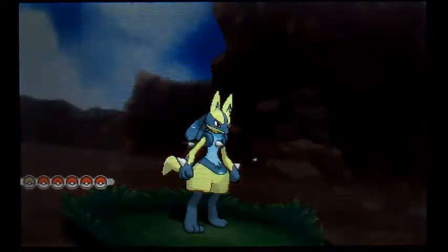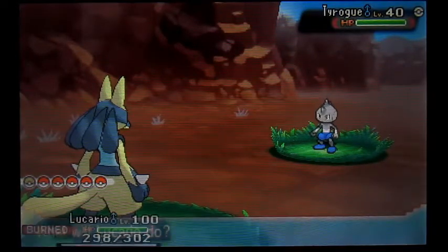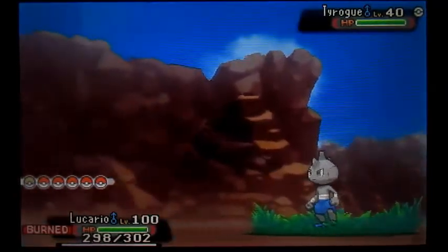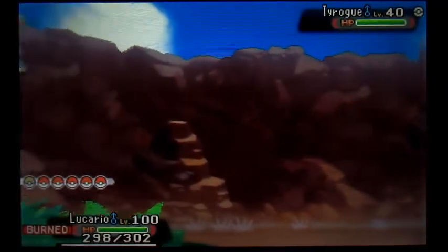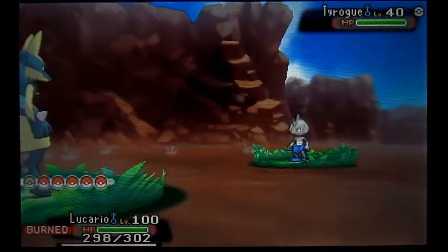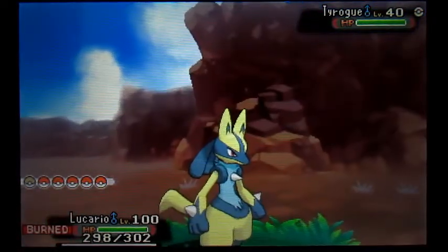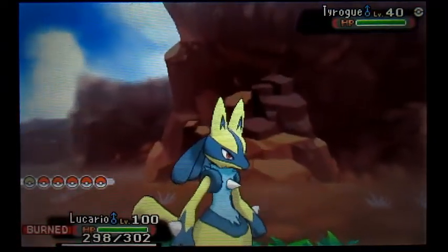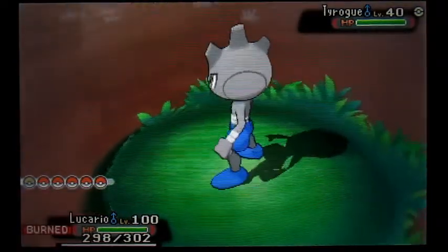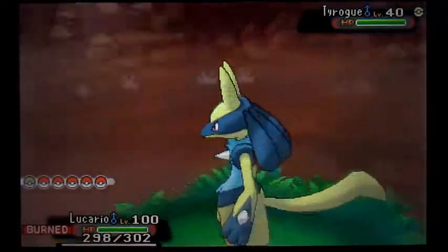This is the third shiny Tyrogue I found in the game. The first one showed up after like 280 Dex Nav encounters. The second one took a further like 600-some, 650 encounters or so — maybe even longer, almost 700 actually. And then this one finally showed up at just 20 encounters after that. So this is really great.